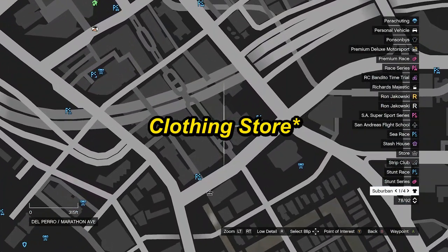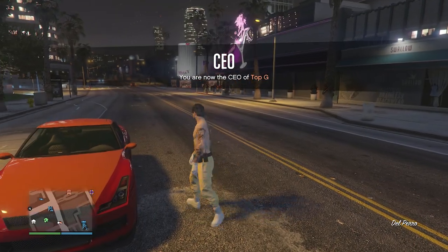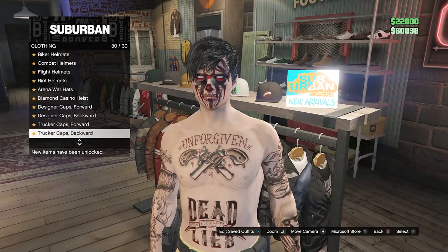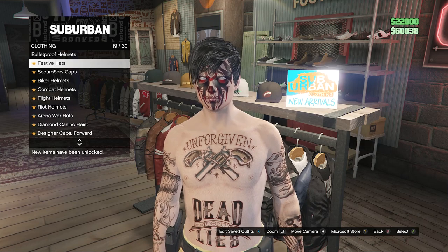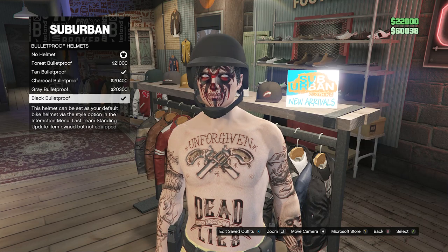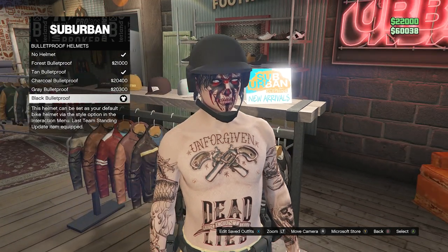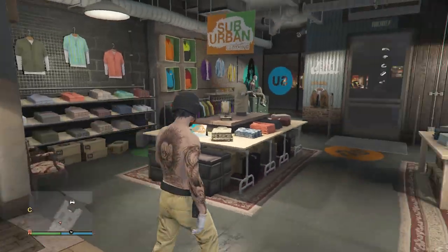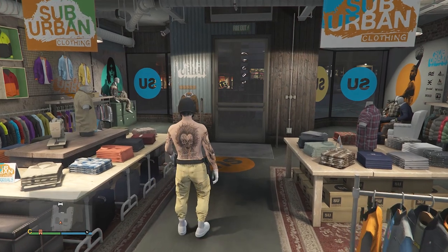Now go over to the Maze Bank store to get the helmet for your outfit. Walk over to the hat section, scroll down to Bulletproof Helmets on slot 18, and buy the Black Bulletproof. After you've bought the Black Bulletproof helmet, back out of the hats.